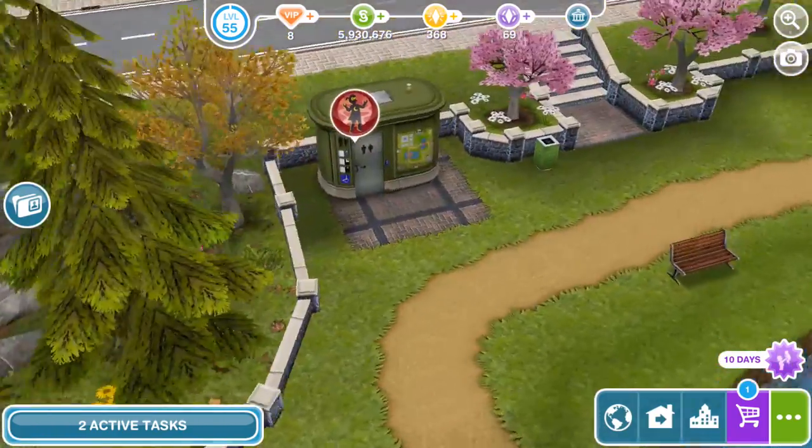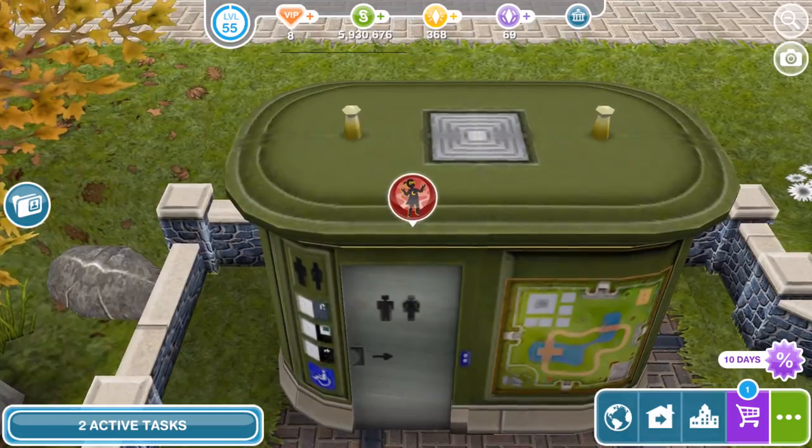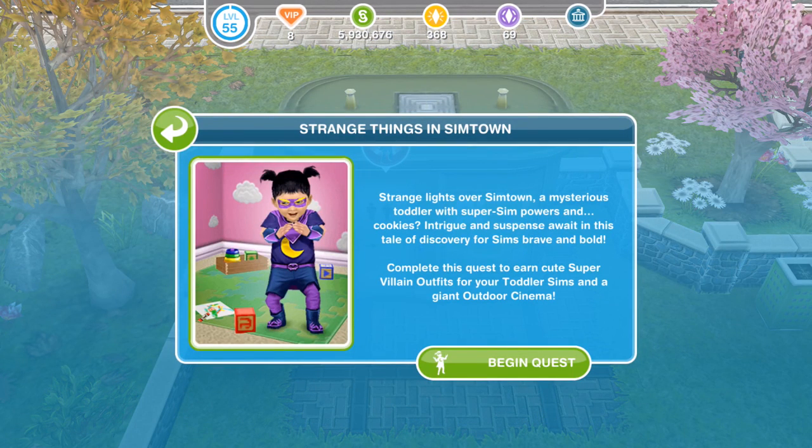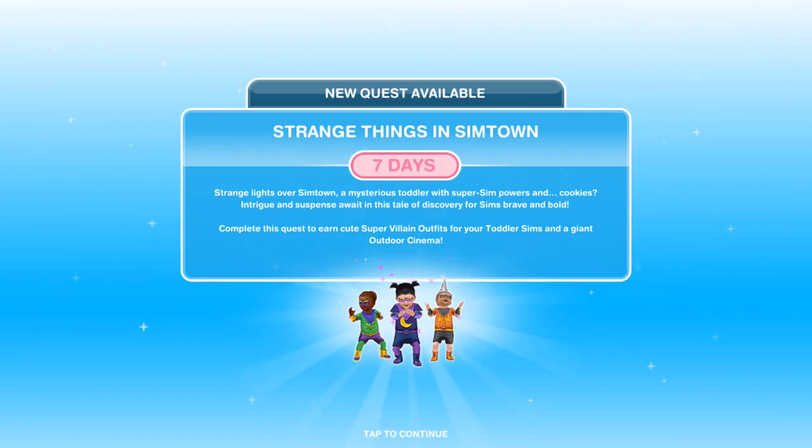Head over to the park and have a search around and you will find this icon. Click on that icon — Strange Things in Sim Town. Strange lights over Sim Town, a mysterious toddler with super sim powers and cookies. Complete this quest to earn super cute super villain outfits for your toddler sims and a giant outdoor cinema. If you complete it within the 7 day time limit, you will also get the giant outdoor cinema. Click on begin quest — there's our 7 day time limit.